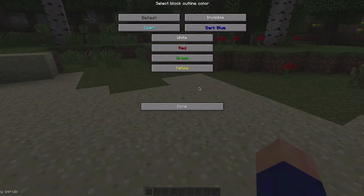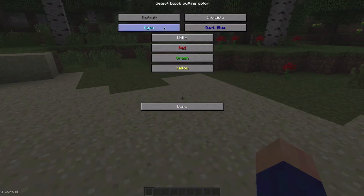For Creative Players and Survival Players, you have some different options. The default colors available are blue, white, red, green, and yellow.